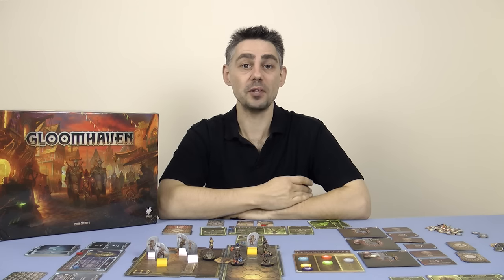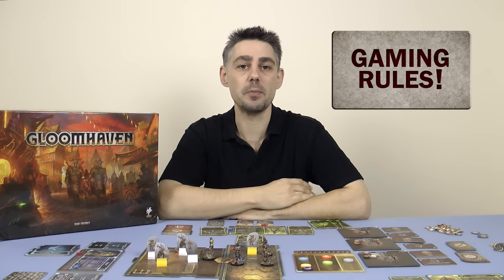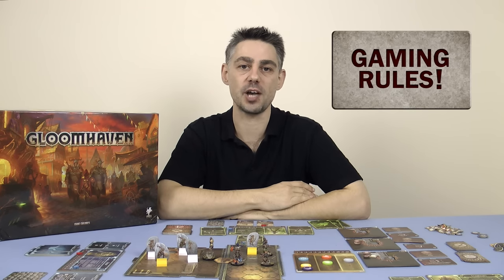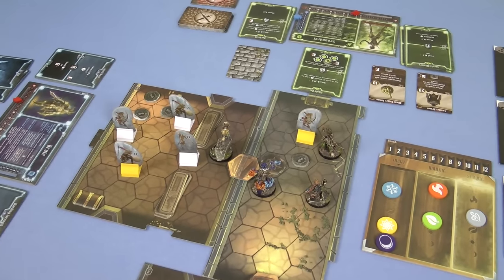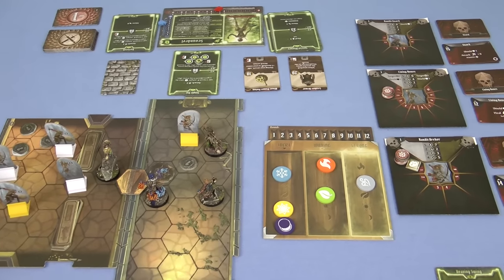Hi, my name's Paul Grogan and welcome to the second in a two-part series of Gaming Rules videos where I'm going to be helping you learn how to play Gloomhaven, a fantasy cooperative adventure game of linked scenarios and an evolving game world. In this video I'm going to be covering how a scenario works in detail, and the way that your character uses ability cards to engage in combat.